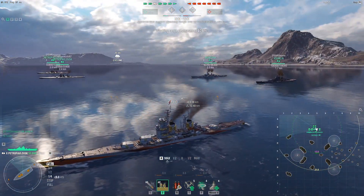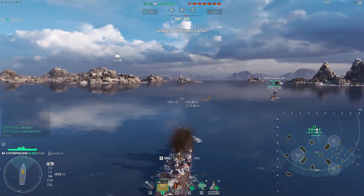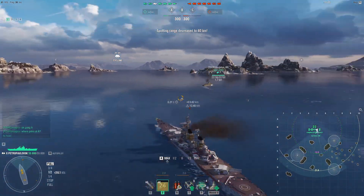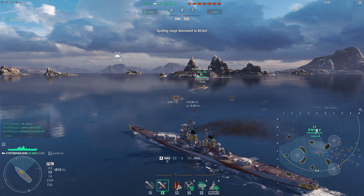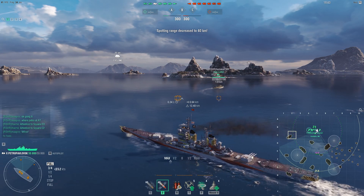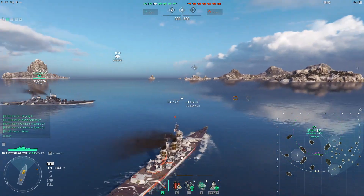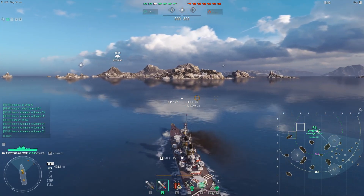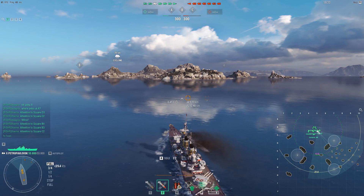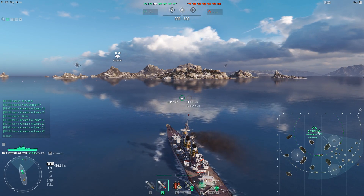You spawned on the wrong side for that, but I think on B we need Petros. I would park the Petro next to here, and the Stalin next to here as well. Stalin can go initially the safe way like here, and then you should have the range if someone pops up here.